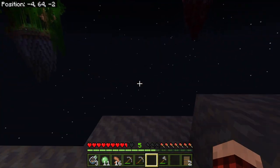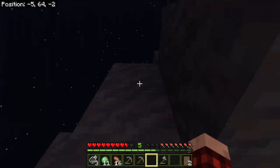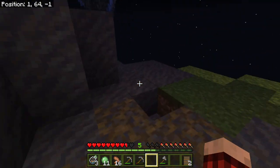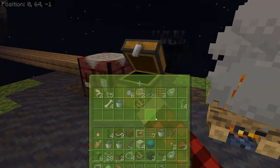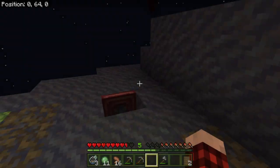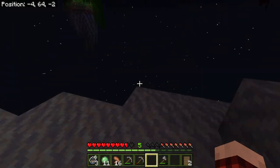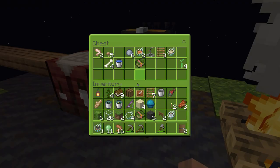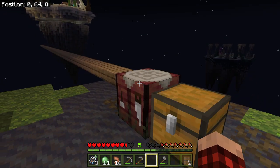I spent the entire last episode running around saying, oh man, I sure wish I had a water source so I could take the water from here and put it down in there. That would be amazing if I had one of those. And you all were seeing me open up this chest and be like, I wish I had water — and I would close the chest. And then I'd be like, oh man, if I only had a water bucket. This was sitting in here the whole time. I just didn't see it.